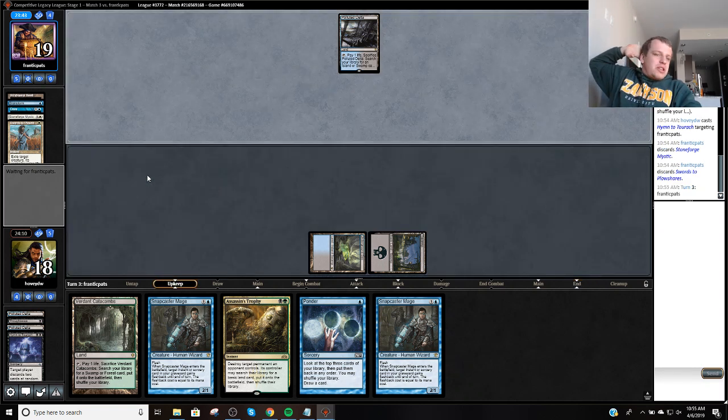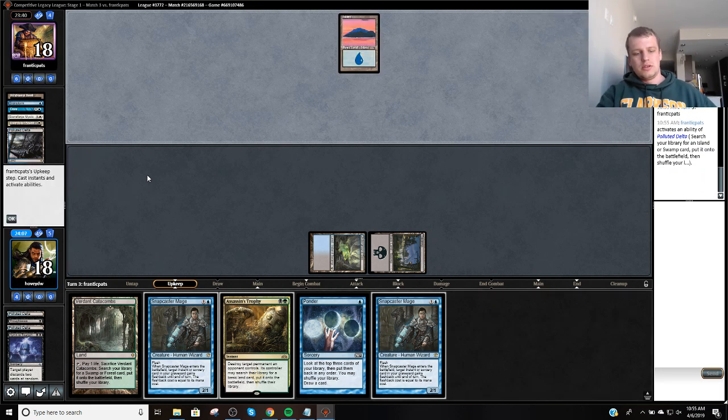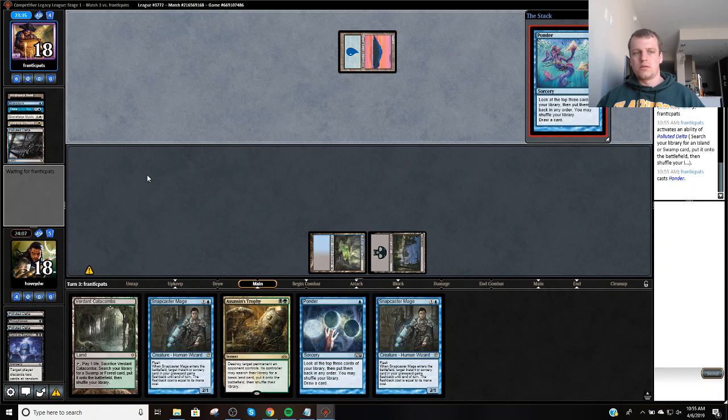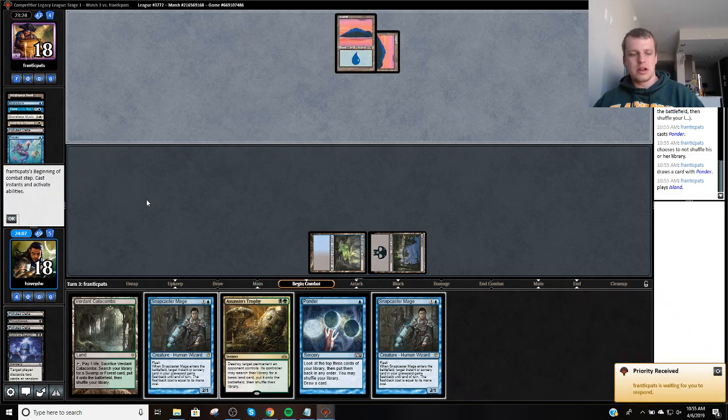We hit Stoneforge Mystic Plow, and then we're going to go Snap Discard Spell next turn, because we don't want to get True-Named. But if we hit a land, we can go Snapcaster and just get all the cards. Maybe this is just Stoneblade — maybe it's not a Bant deck. The Windswept Heath is just an off-color fetchland they're playing.